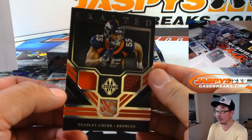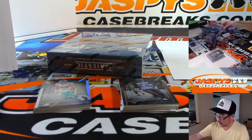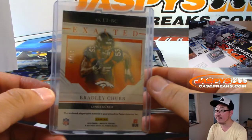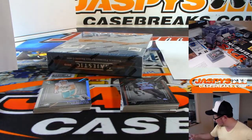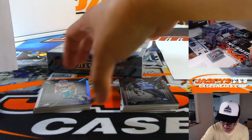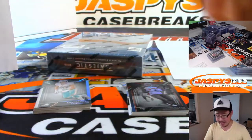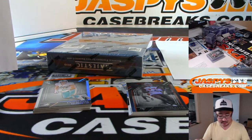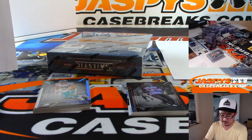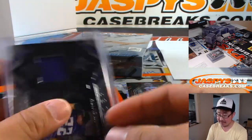Exalted Triple Relic — Bradley Chubb, Denver Broncos. 7 out of 49 — Broncos 7 is for Roy. For the Vikings, Distinguished Defenders — Harrison Smith. Sam with the Vikes. 45 out of 49.